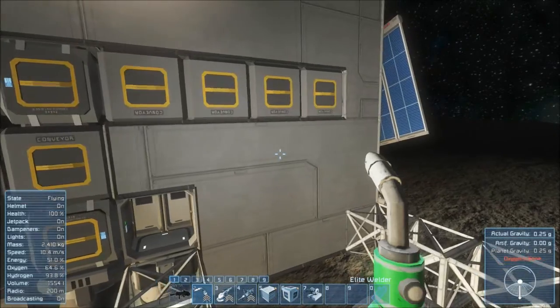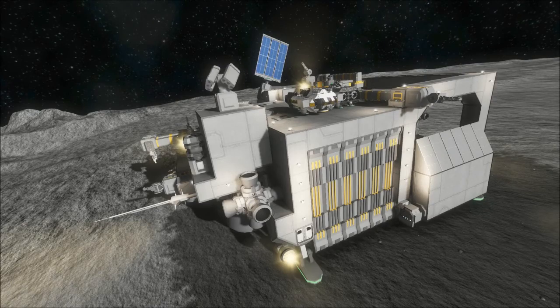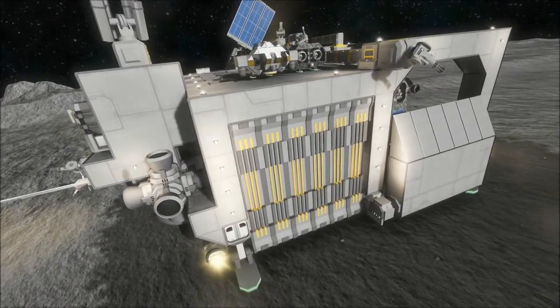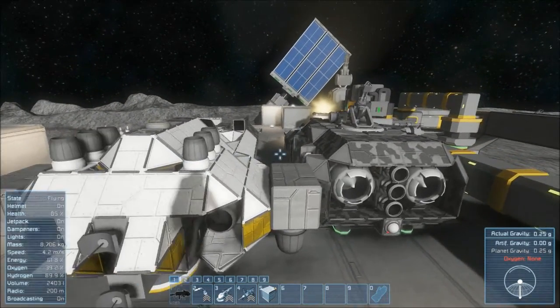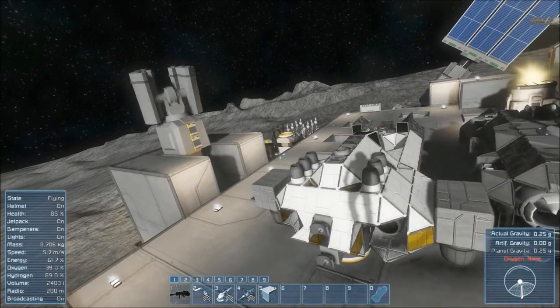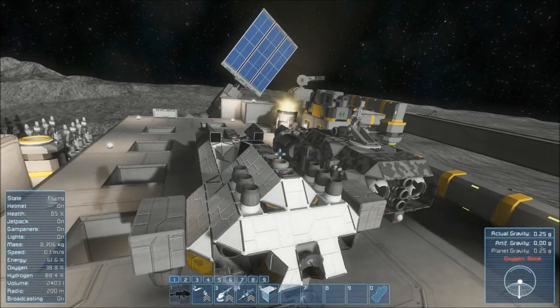When I have everything done and tweaked, we'll do a full tour. I finally finished the mothership, so I will go ahead and take you on a tour. First of all, I have two fighters parked up top — both of them are completely useless in this environment. I have not built the replacement for this one yet, but that's next on my list.